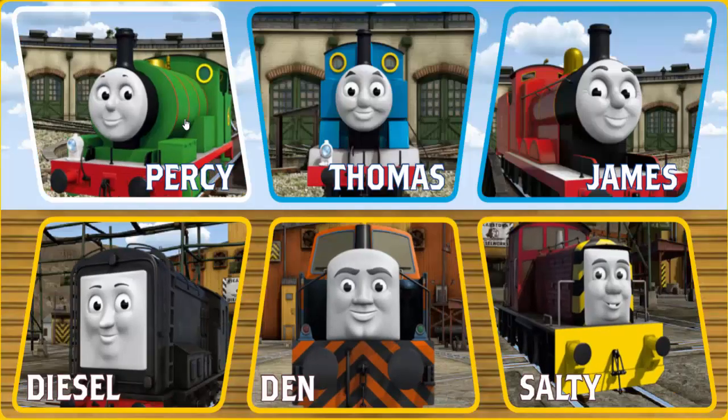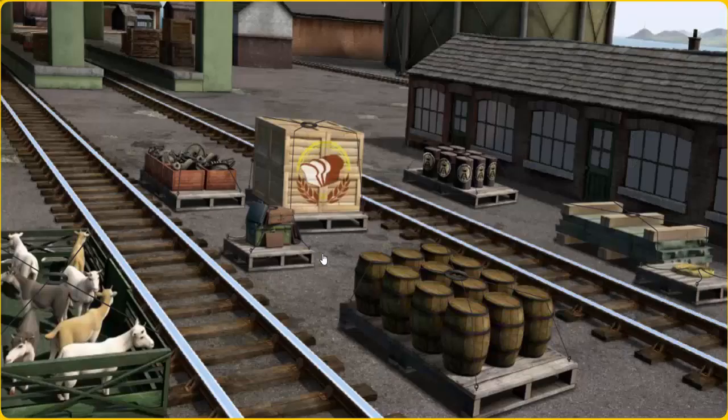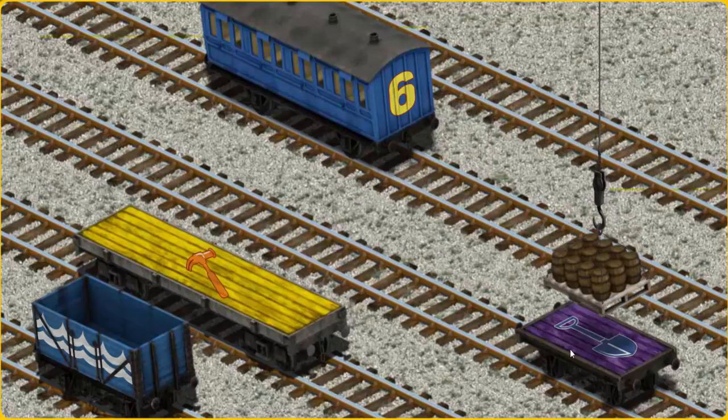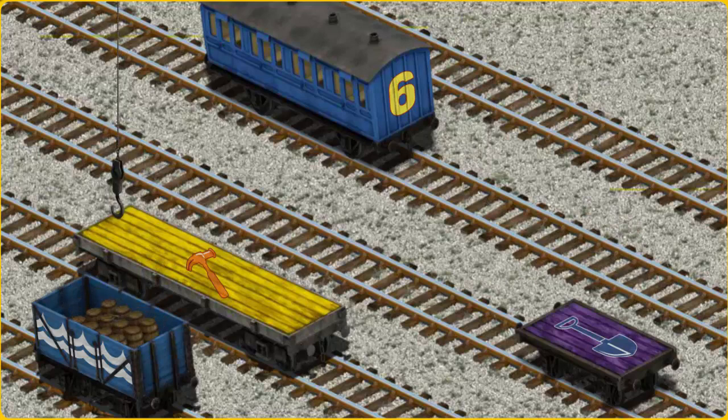It's a busy day at Brendam Docks. Thomas and his friends have many deliveries to make. Den must deliver the water barrels to the steamworks. Show Cranky where the water barrels are. That's not what we're looking for — that's it! Let's lift and load. Now the cargo must be loaded. Hold on. You found it!